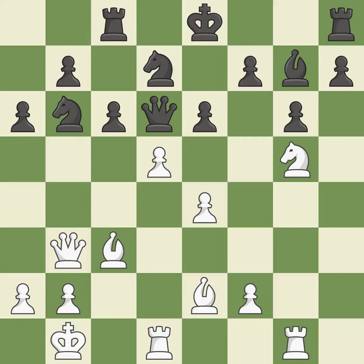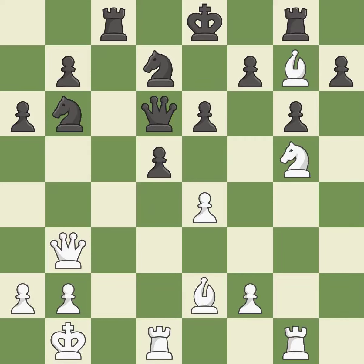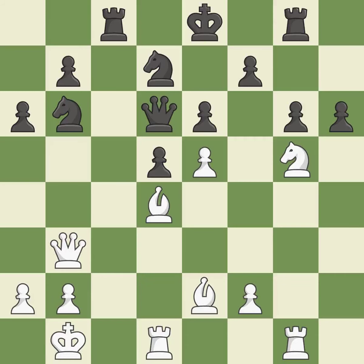This gets rid of a pawn that was posing a material threat. That bishop was free. This gains tempo on a bishop while simultaneously developing a piece. The bishop is now in a secure position. This strikes a rival knight — a powerful play. The queen is now on a square that is more secure.